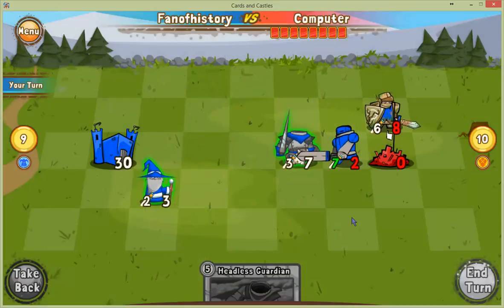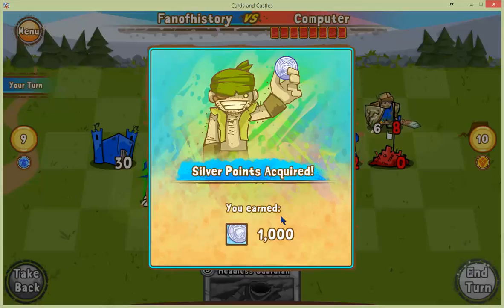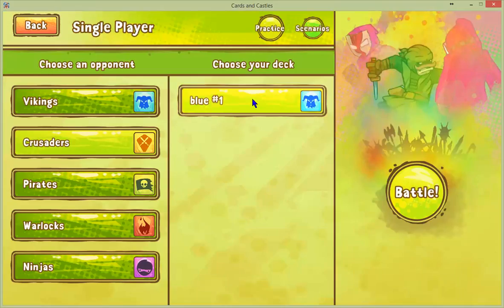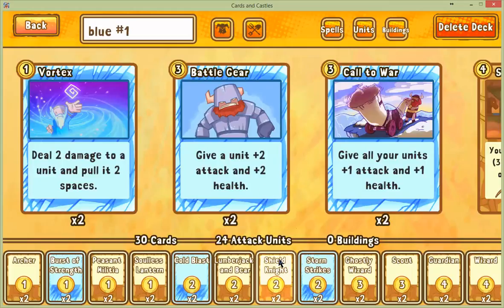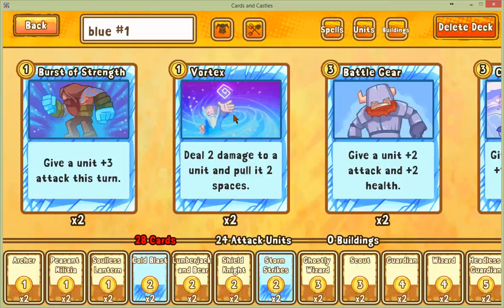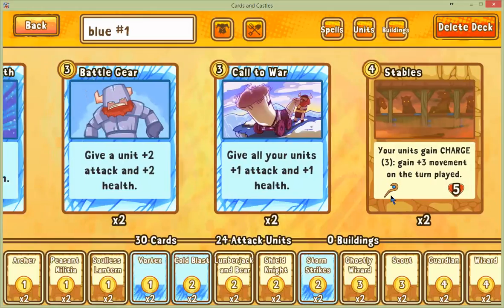I've finally unlocked all the factions! Vortex — but I already had those. A thousand silver coins! Back to my cards and decks. Did I have a vortex in my deck? You cannot have more than 30 cards in your deck. Burst of strength didn't feel very good. I think this is my best 30-card deck so far. Should we look at the crusader build? No, we'll do that tomorrow.